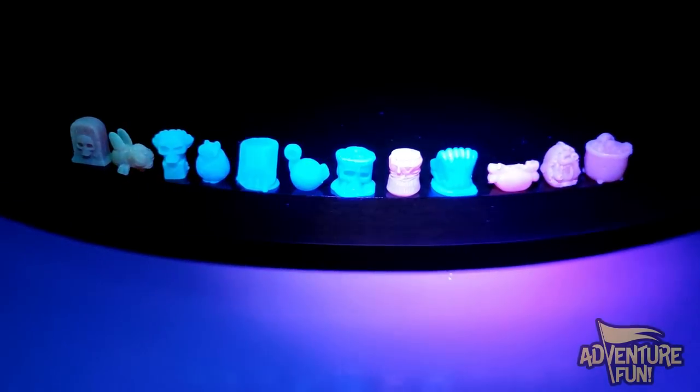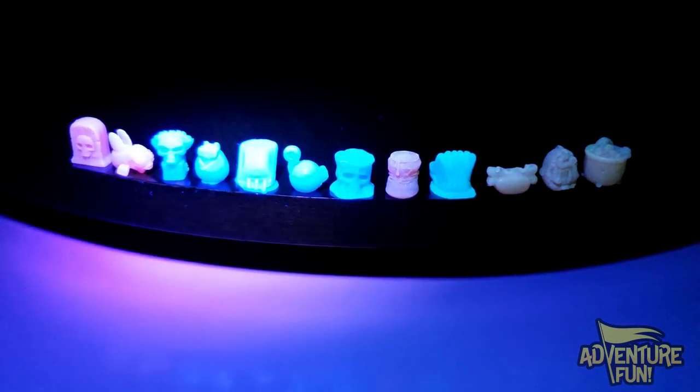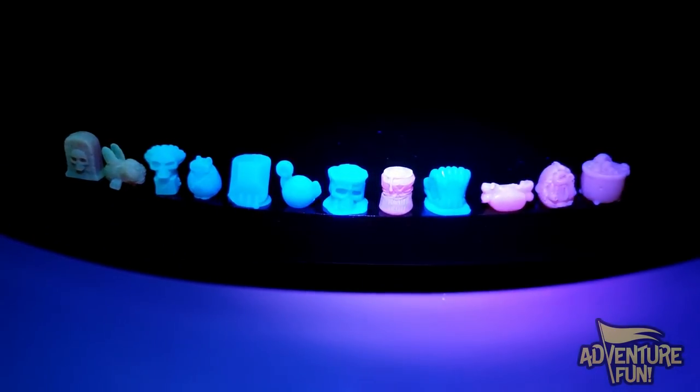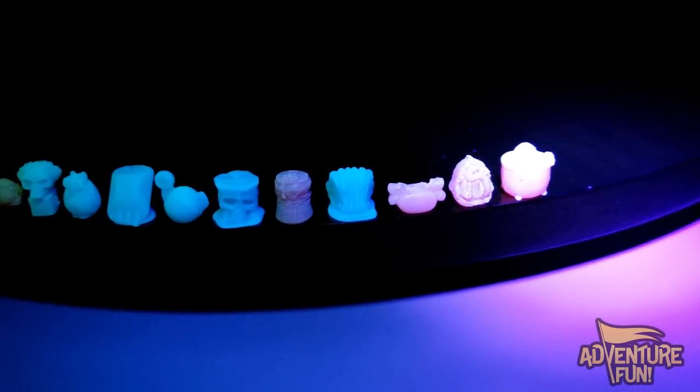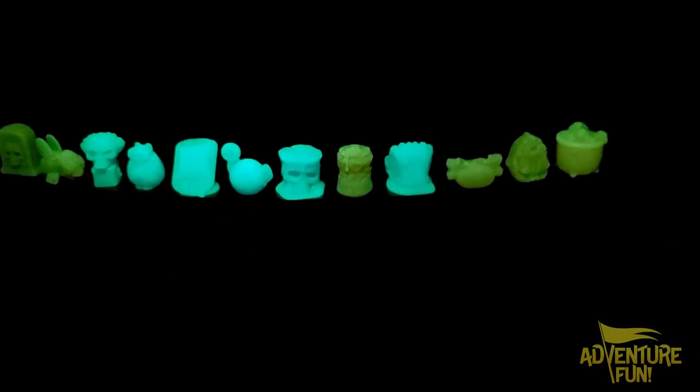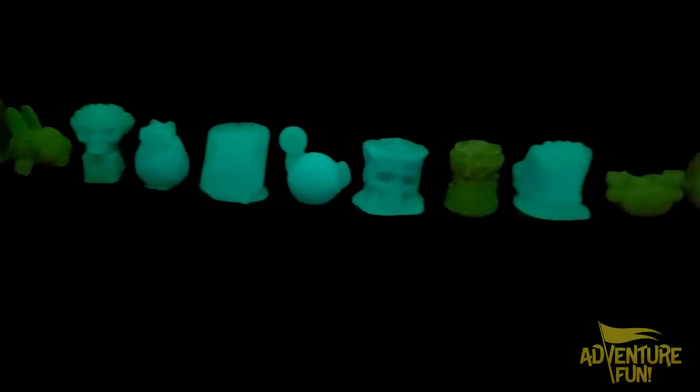We've got the black light on our common treasures that glow in the dark — all the way from one end, the tombstone, through the skull, the Wiener schnitzel, all the way to the cauldron. And we'll turn off the black light in three, two, one. Look at that — oh my goodness! You can tell which colors are which because the reds are the darker glow-in-the-darks and the blues are the lighter. Awesome. The black light charges them up really well so it'll last a long time.